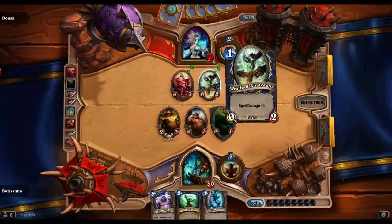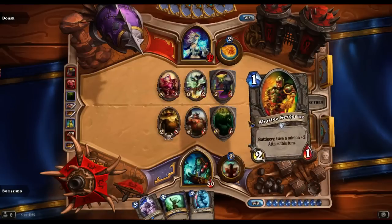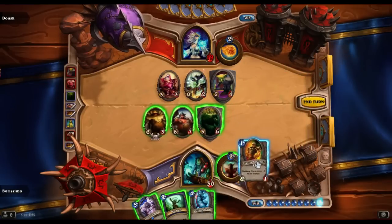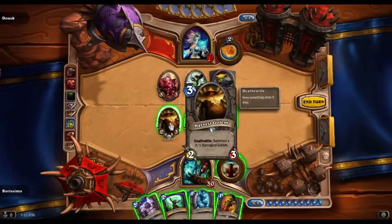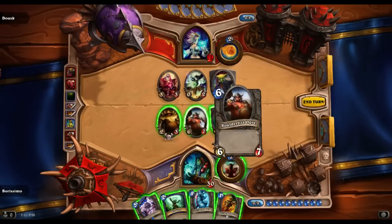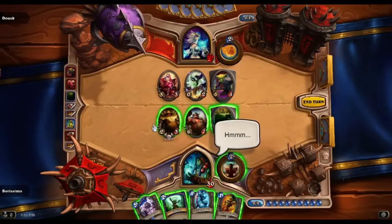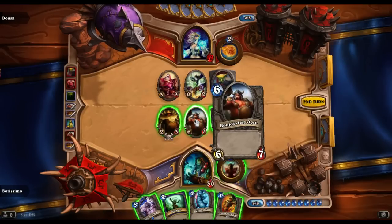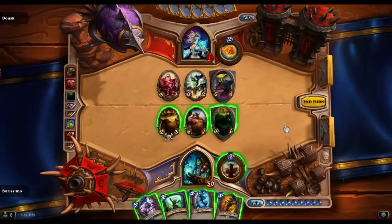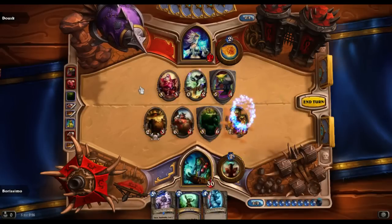Oh my god, that Abusive Sergeant is really clutch. Hang on, can I win the game? Let's think very carefully. I can Abusive Sergeant, and then the Harvest Golem would kill off the Booty Bay. Then I can Windfury the Boulderfist Ogre and swing for 12 plus 3 is 15. Now, the other option is I throw the Golem and the Fen Creeper into the Booty Bay, and then Abusive Sergeant on the Boulderfist Ogre to make it 8, and give it Windfury and swing for 16. Although I do a little bit more damage that way, I also have to lose a lot of health from the Fen Creeper, which I don't think is actually worth it, so we're just gonna do the Abusive Sergeant there.